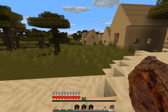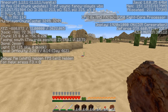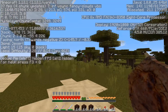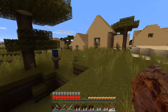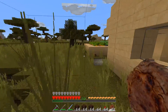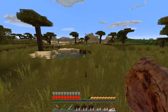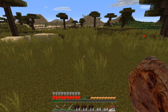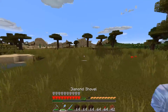Alright, we're back out here at the village. The portal is that way about 400 blocks. I think what we're gonna do is build it — we'll find a nice open area. I think this looks good, pretty close to the village. The first thing I gotta do is level it out, so let me take care of that and I'll see you guys in a jiffy.